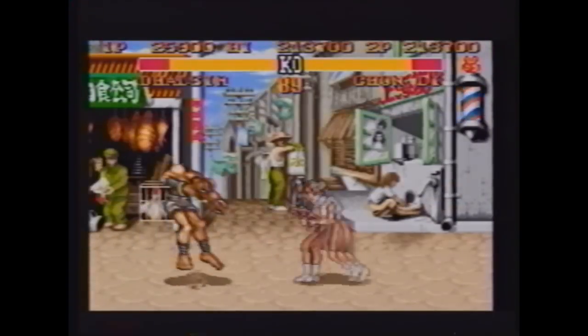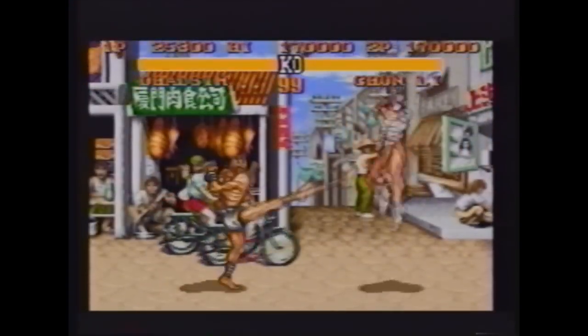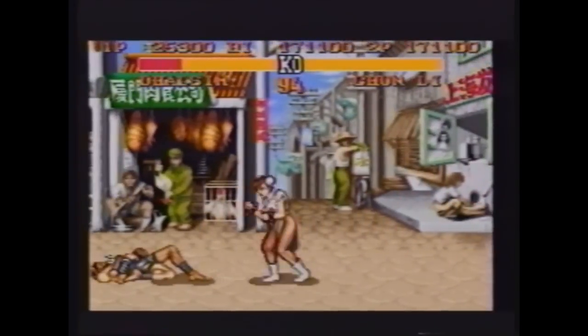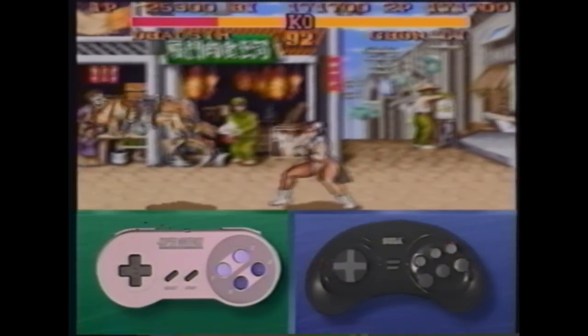This move is good for at least two continuous hits against big characters and is guaranteed to cause a fair amount of damage. After you knock your opponent down, get as close as you can and hit the low forward kick button. It is important that you do this kick at the exact moment that your opponent gets up. If the kick connects, finish your foe with a high fierce punch.